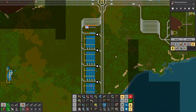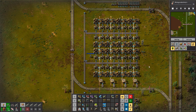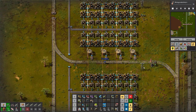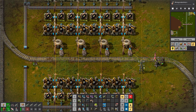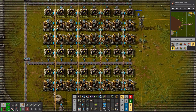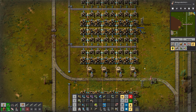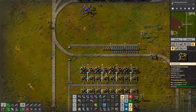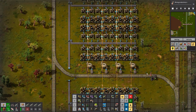The big thing is the rocket fuel production - I've redesigned it. I was talking to Pete in the comments of the last few videos. The system I built before wasn't going to work because one train had no way of keeping up with delivering the light fuel. Now we have four segments which come along and drop light oil into four tanks.